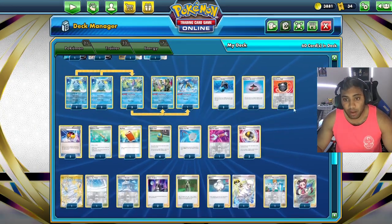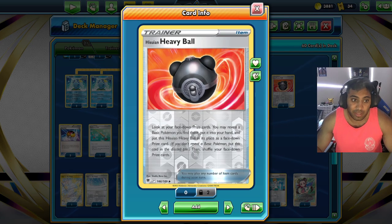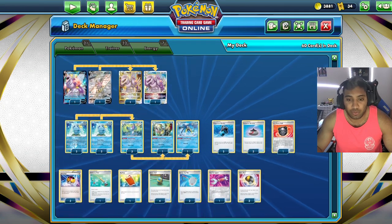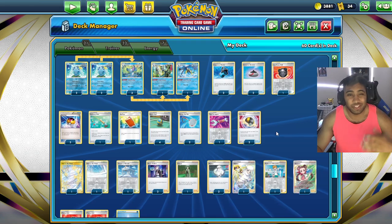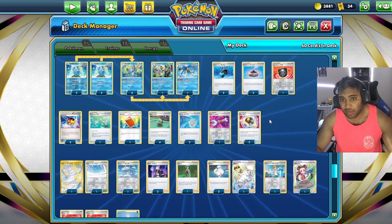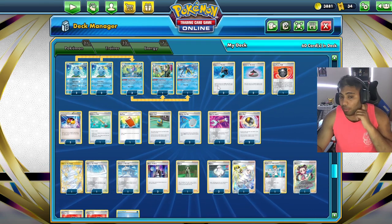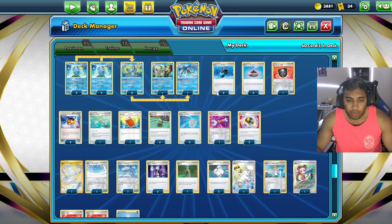Since we're only playing three Ice Rider copies, I put in a Heavy Ball to search prized Pokémon, because prizing a Palkia or Ice Rider Calyrex is really detrimental. Being able to access any of those three cards or the Hawlucha is important. We have two Incense, three Level Ball, two Ultra Ball, and four Quick Ball — our general consistency engine used in most Inteleon decks. I'd like a third Capacious Bucket and possibly an eighth Water energy, but the list is very tight.